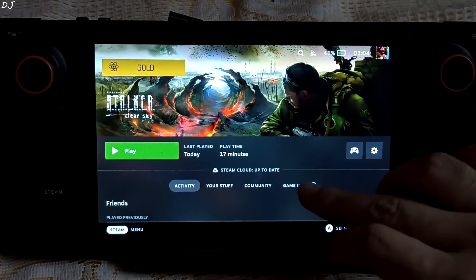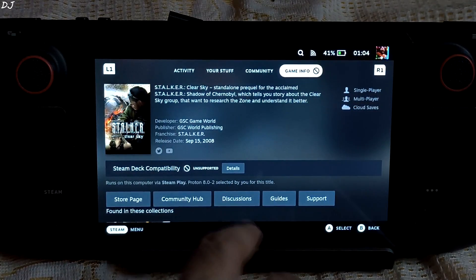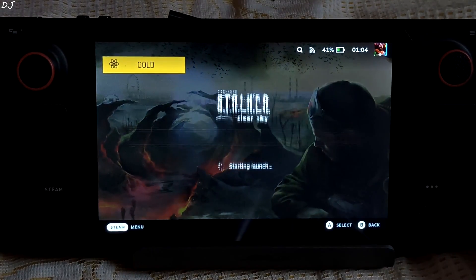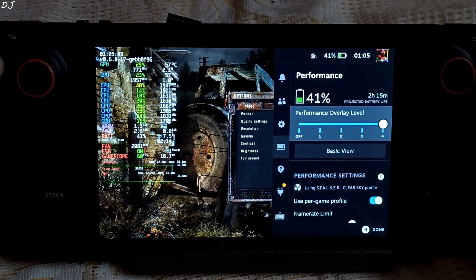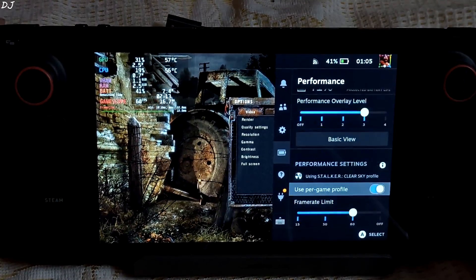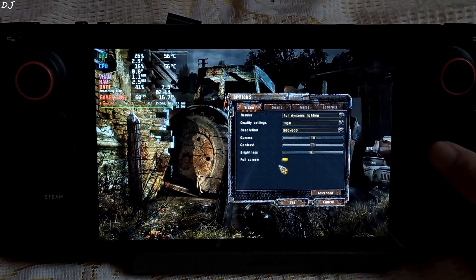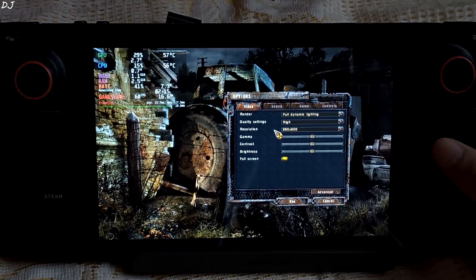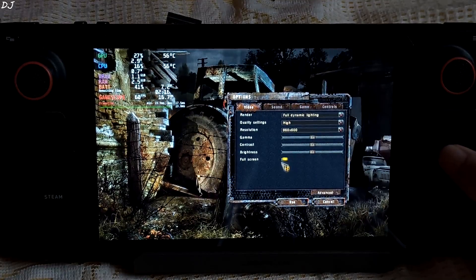Stalker: Clear Sky — ProtonDB badge marked as gold. Game info section: Steam Deck compatibility marked as unsupported. I am using Proton version 8.0-2 again, targeting 60 FPS. In the performance tab I'll be using FSR in this game with the high preset. GPU usage can be on the higher side. FSR enabled, overlay lens set to 3, frame rate limit set to 60, FSR sharpness level set to 1. In-game settings: native resolution set to 960x600 pixels, upscaled to 800p via FSR, preset set to higher.